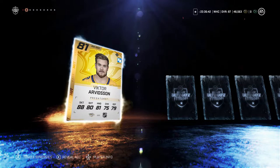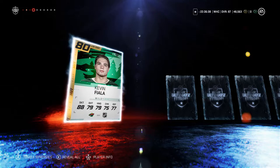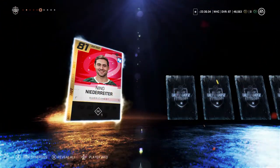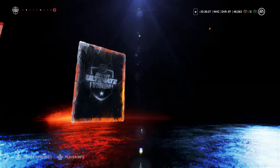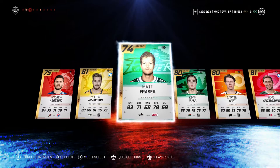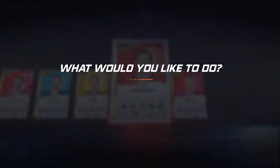Let's get this third Premium Players Pack out of the way. We got Victor Arvidsson — that's our first guarantee. Kevin Fiala — that's our second guarantee. We got a Carter Hart. Nino Niederreiter — I already have him in my collection, but he's untradeable, so at least I can sell this one. The third pack's the weakest of the bunch so far. Let's go straight into the first Mega Pack.